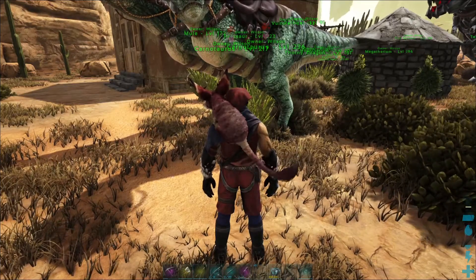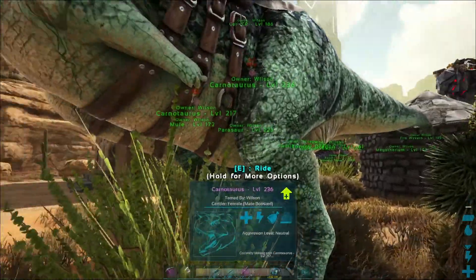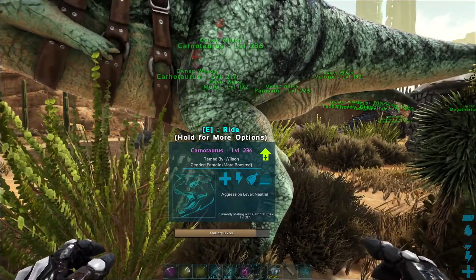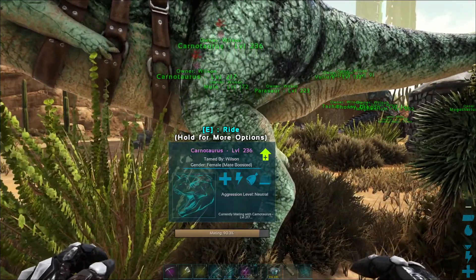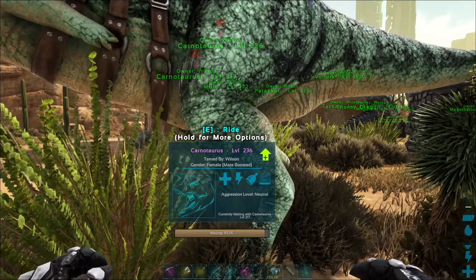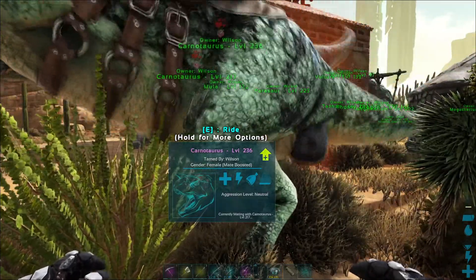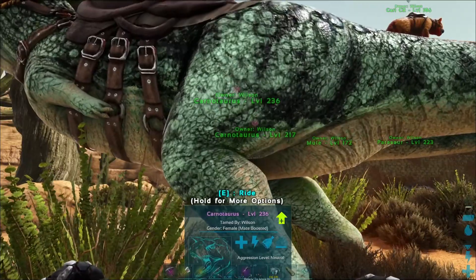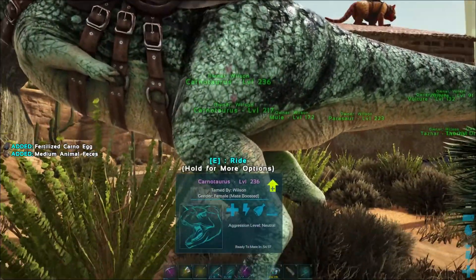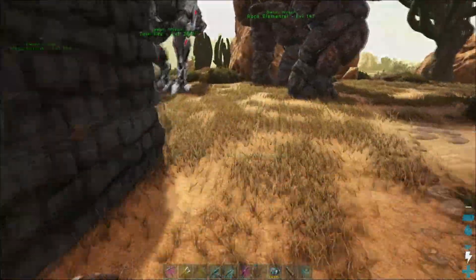Generally what I do once the egg pops out is disable mating on one or both of the breeding pair so that they are not accidentally breeding when I'm not around. The fertilized eggs have a glowing aura around them, which signifies them as fertilized. The nice thing about egg birth is you can pick it up and take it where you want to hatch it.